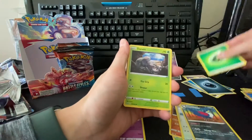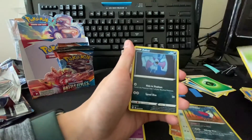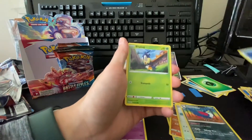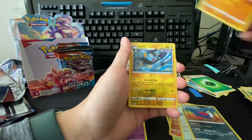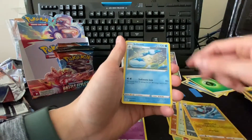Leaf Energy, Durant, Perrserker, Tool Jammer, Zubat, Cubone, Frillish, Blipbug, Wooloo, Coli, reverse Luxio, and a Jellicent.